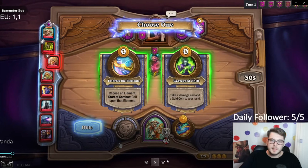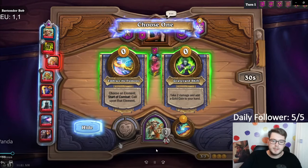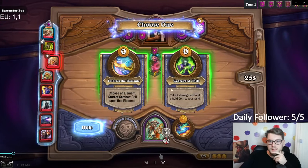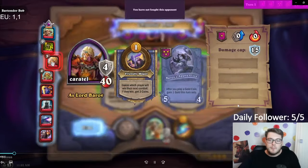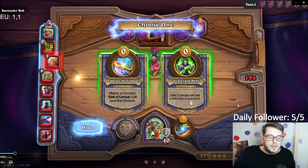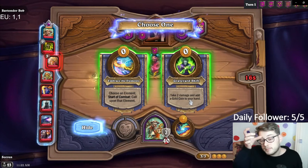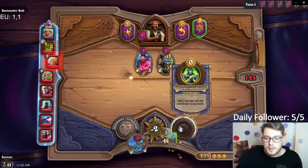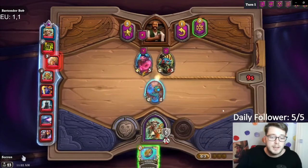Turn one we have an option between Graveyard Shift and Embrace the Elements. With Embrace the Elements I can win the first fight, but with Graveyard Shift you just get one gold for free. I'm going to buy this elemental because the other two minions in the shop are not that great. I end up going for Graveyard Shift anyway because having money is always nice, and I might just tie the fight anyway — Lord Baroth doesn't have a hero power or anything like that.